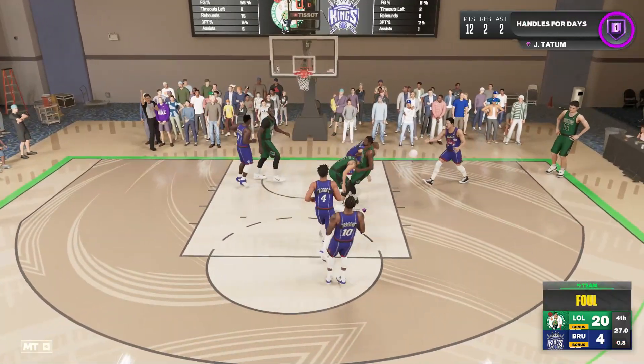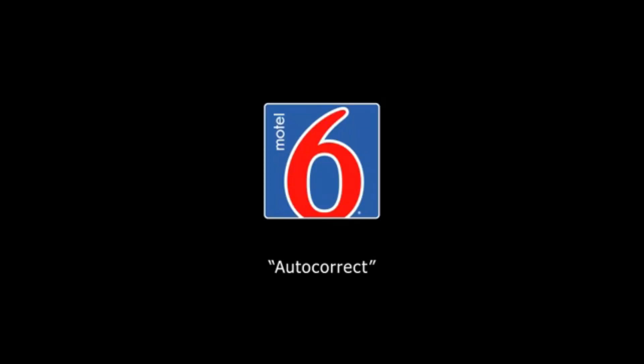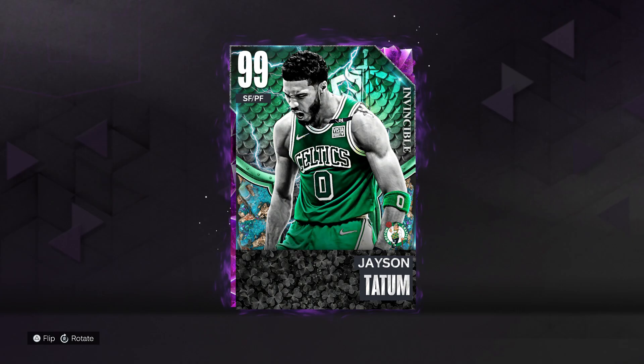All the way in — oh god, clobbered. Hasta la vista. Hey guys, looking for cheap and safe MT? Go check out u7buy.com — a6k has rebranded with u7buy.com. They're safe, reliable, and you can get these cards as fast as humanly possible. Make sure you visit my link in the description below, and if you don't use the link I don't get the credit. u7buy.com — go get the card you really want.